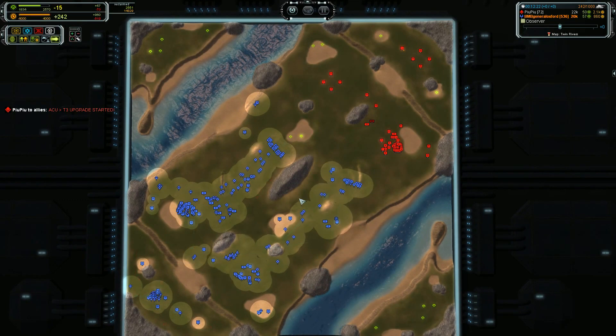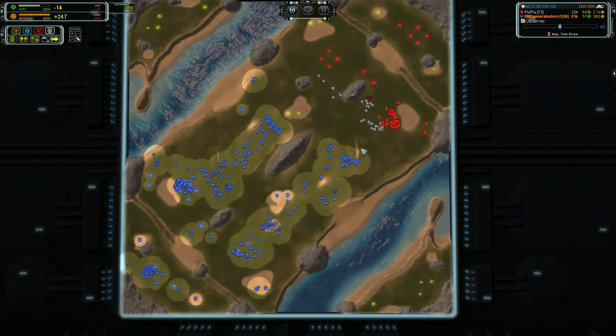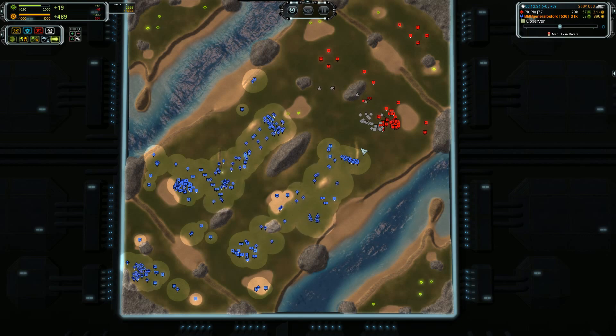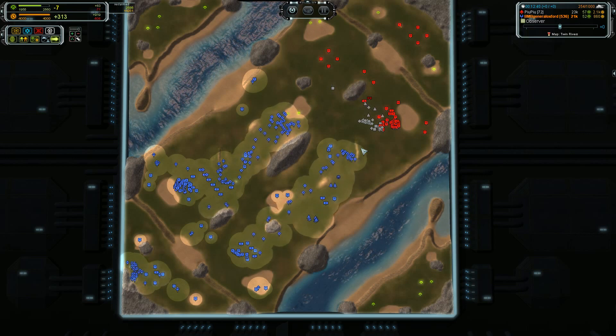Finally you are going a bit negative. There is a trifecta in Supreme Commander — you have power, you have mass, and you have build power. When you can float all three in the mid range and you don't have too much build power going unused, you have bull's-eyed your economy.